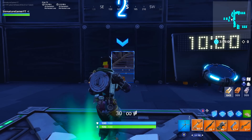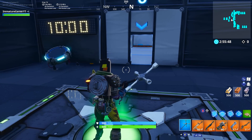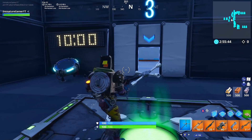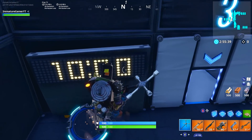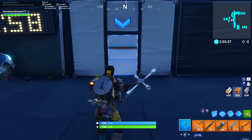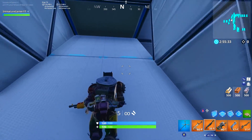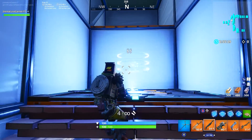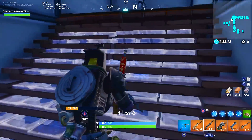Now let's start the aiming and shot course. I put a little timer in here so you can keep track of your time and see if you're getting better. The first part is working on your ramp side jumps and ramp shots.